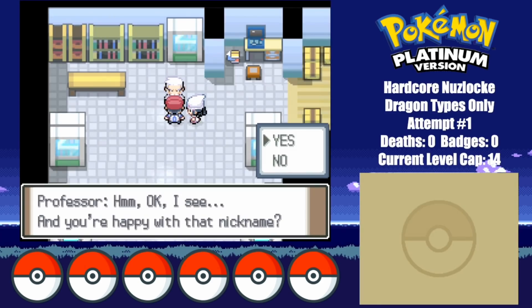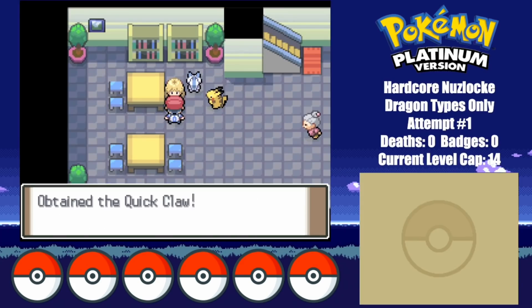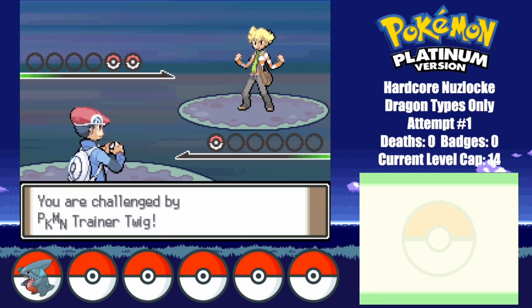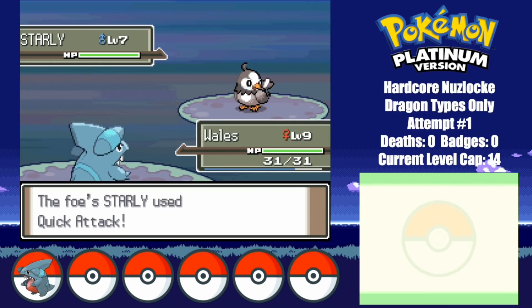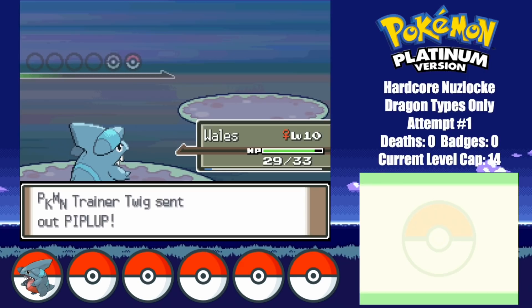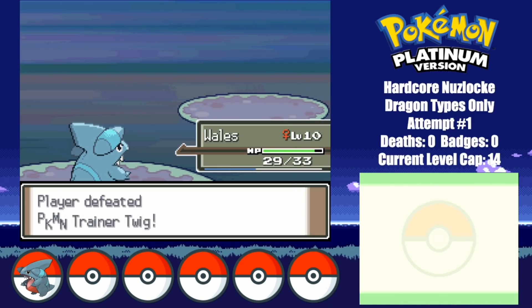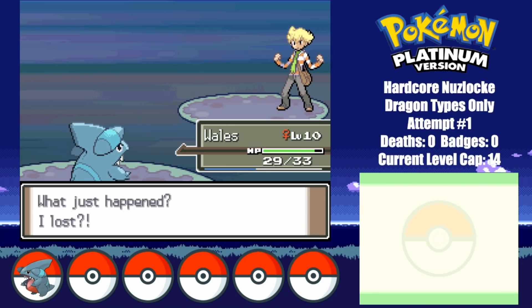Can you guess what the name theme of this video will be? After this shady man hands me a free Rolex, I grab a Quick Claw and decide to take on Barry. Whales learns Dragon Rage at level 7, which is basically a guaranteed one-hit KO on most Pokemon in the early game. This allows for an easy sweep of Twig's team.